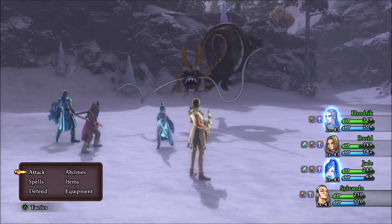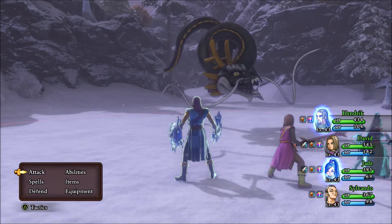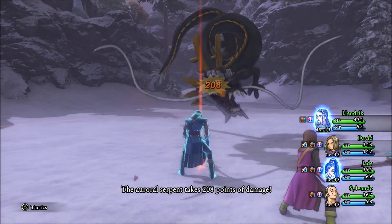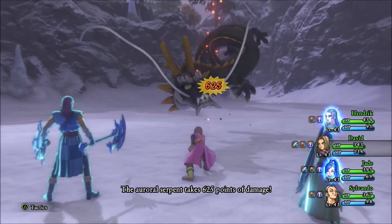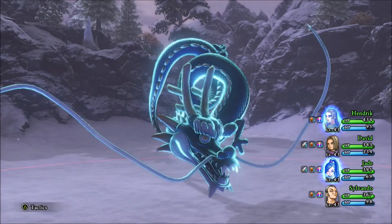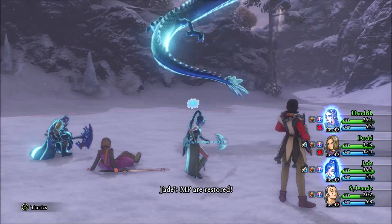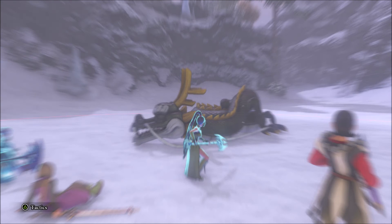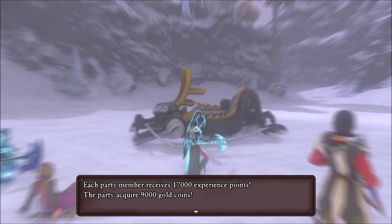These attacks would be dealing double damage to me right now if I didn't have Kabuff or a magic barrier on. If you have Rab in your party you can also use Insulatle, which will protect against breath attacks — and he does use a lot of breath attacks. You can also use Dazzle to blind him. The majority of his attacks that really make this boss battle so hard are knocking you down, losing your turn, and paralyzing you. If you can get protection against paralyze, you have this battle in the bag.